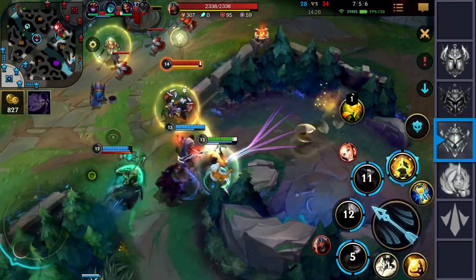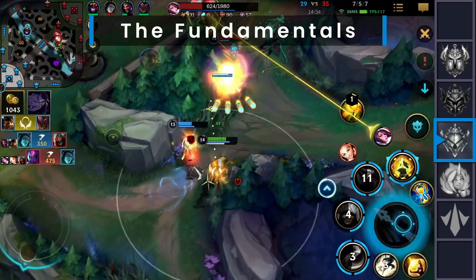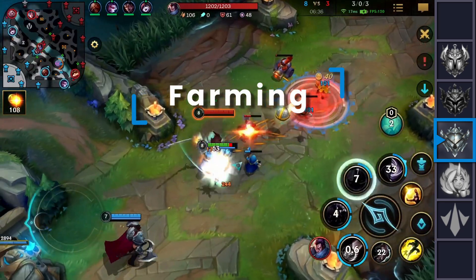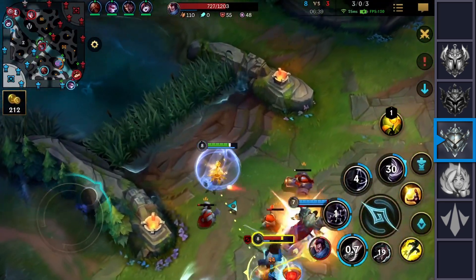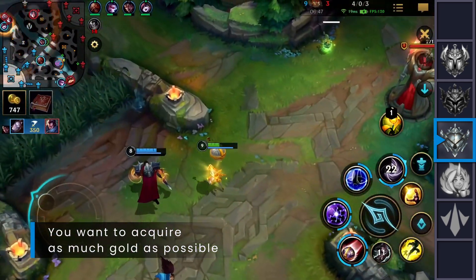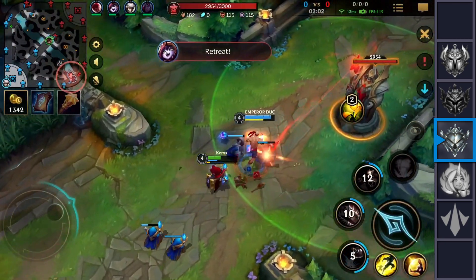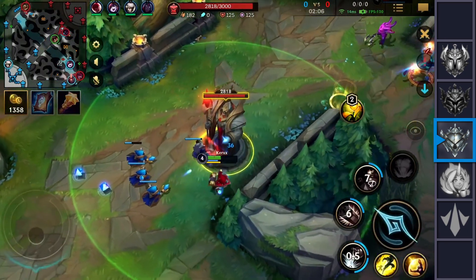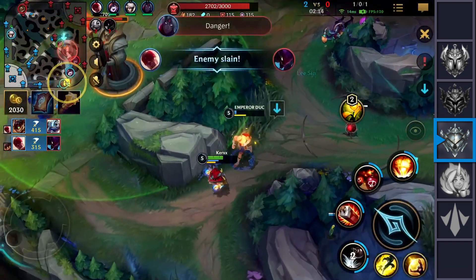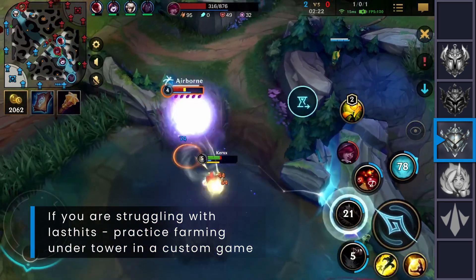Now let's talk about more specific concepts for the middle lane, going from the easiest and most fundamental concepts towards the more complex ones. For the most fundamental concept we have farming. Depending on the matchup — ranged versus ranged or melee versus ranged — the primary goal is to get the most gold without spending a lot of HP and mana. Avoiding skillshots is also fundamental. The last fundamental thing is understanding how to last hit under tower: pay close attention to the tower's shots, be patient, and observe until you're sure you can get those last hits. Every bit of gold matters.